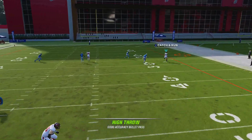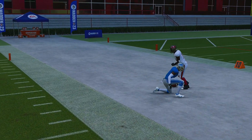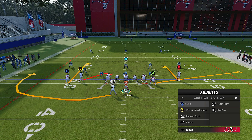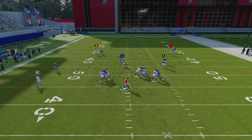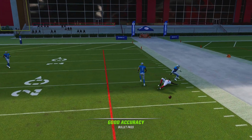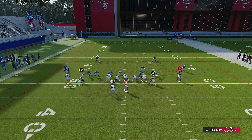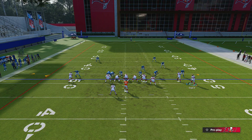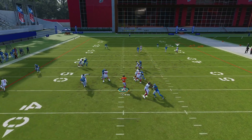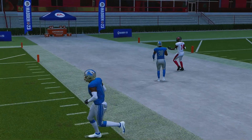I'm just showing you this formation to prove a point because I don't even use it. Let's run Flanker Spot and put Godwin on a corner route — back to the same thing. It doesn't matter the formation; it's the predetermined animations in this game. Let me motion someone across and put him on a corner route — boom, perfect cut, 100% completion. EA is kind of cheating you on offense.